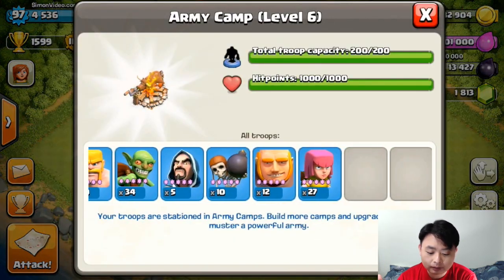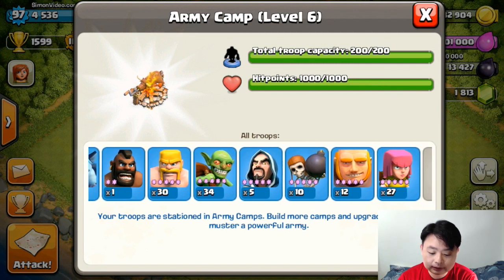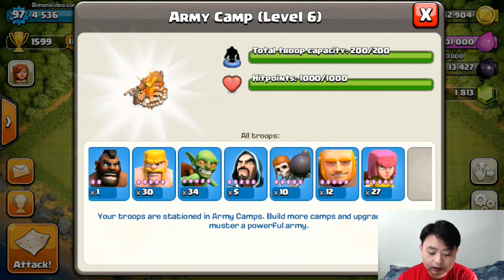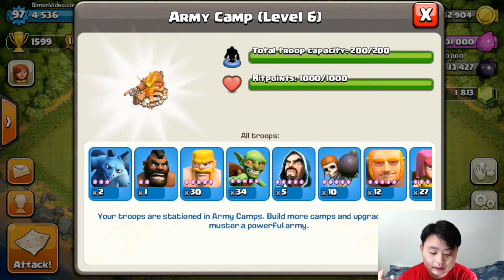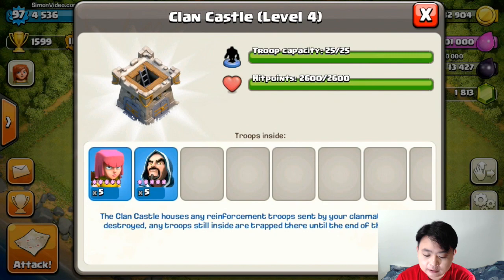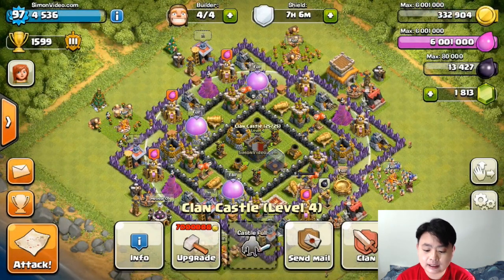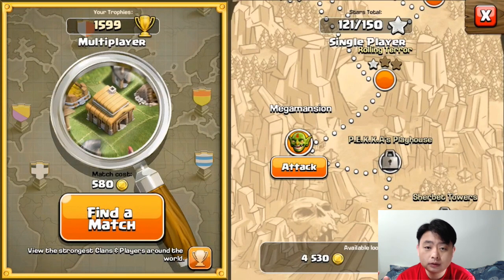If you are using a normal attack, for example 12 giants, 10 wall breakers, a couple of archers, goblins and barbarians which is almost equal numbers, and one horde rider and two minions. Let me see what I have in my clan castle — 5 wizards and 5 archers.